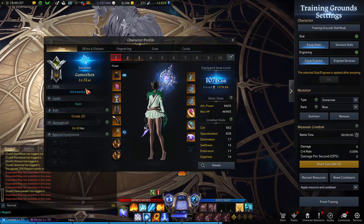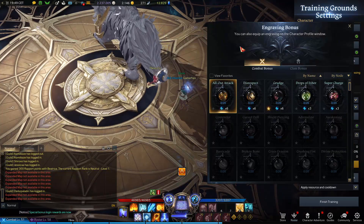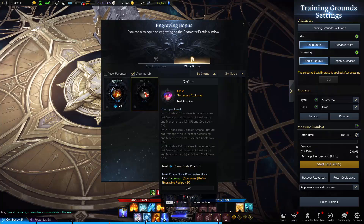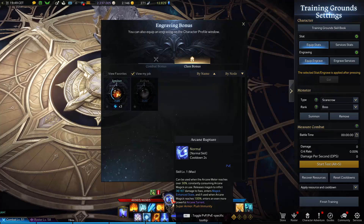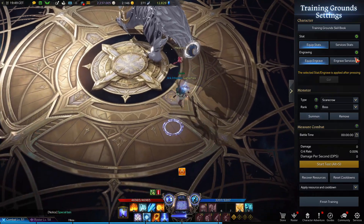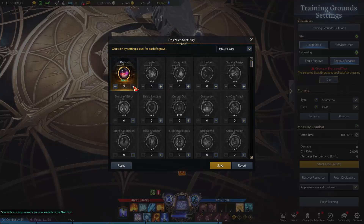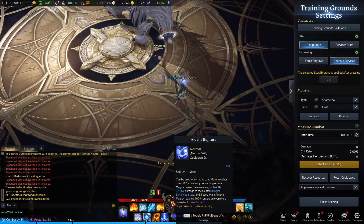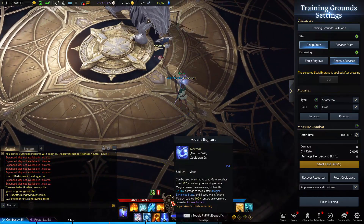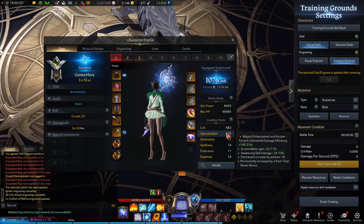If you are building the other class engraving — you can access it from the engraving effect, then go to class bonus — you will notice there is another one called Reflux. If you use Reflux, you will no longer be able to use Z. I will show you: I go to engraving, click here, choose Reflux, press go. You will notice my engraving changed to Reflux and I can no longer use my Z.